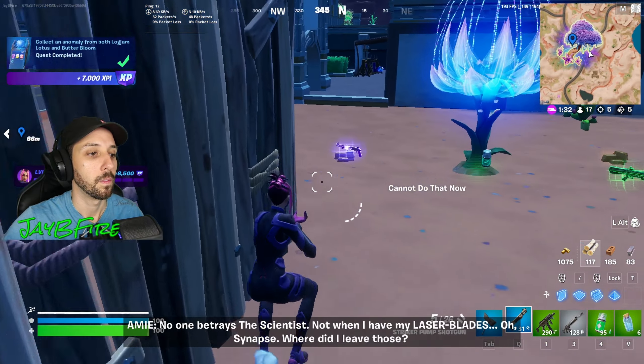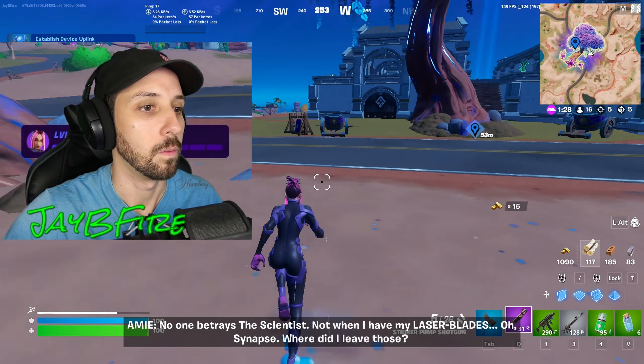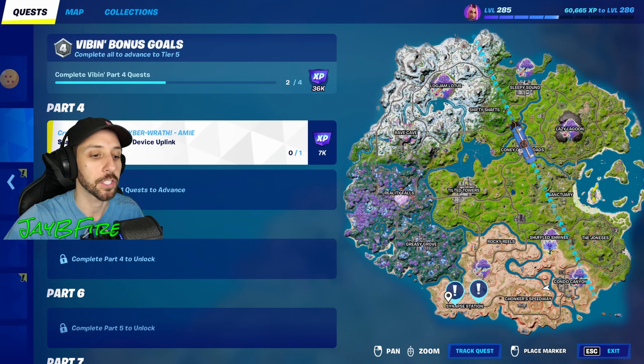No one betrays the scientist — not when I have my laser blades. Synapse — where did I leave those? Next up, we need to establish a device uplink at Synapse Station. Let's go. The device uplink is just up here.